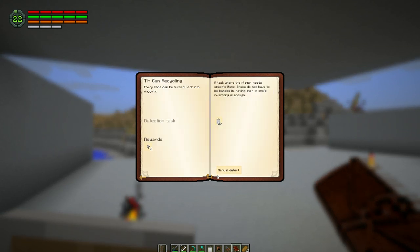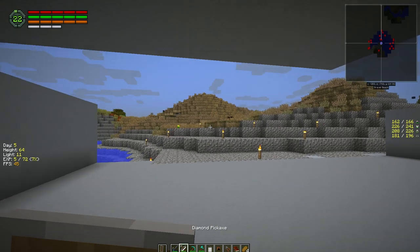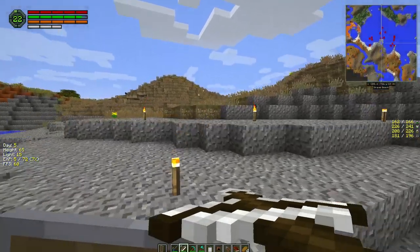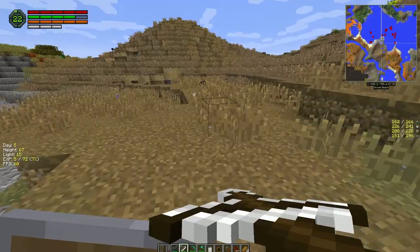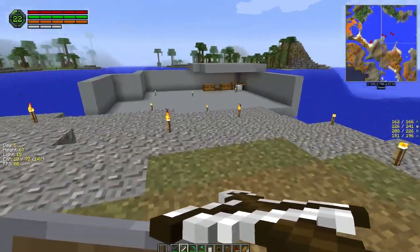All right, so we can manually detect these and claim them. And there's a dog — we want to go get this guy. Hopefully we can get that one last piece of leather we need. Just need one more — and nope, rip off.